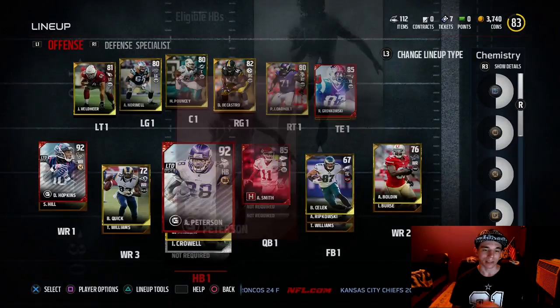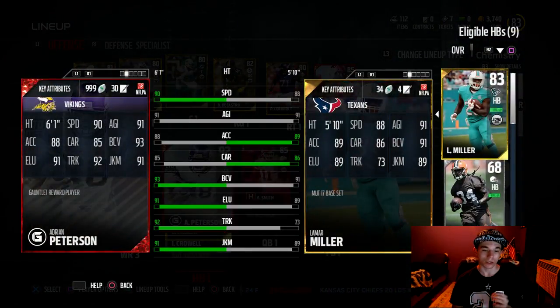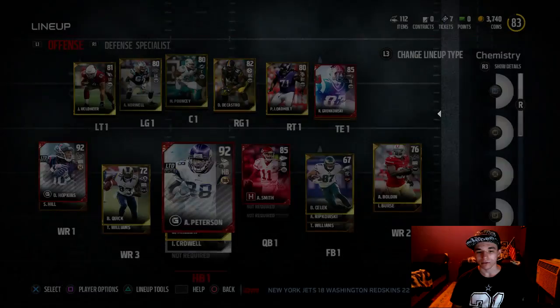Next is Adrian Peterson — he's probably one of the best of all time. 90 speed, 91 agility, 88 XL, 85 carrying, which is a little bit low actually. 93 ball carrier vision, 91 looseness, 92 trucking, and 91 juke. I think his carrying is low because he actually used to have a fumbling problem.